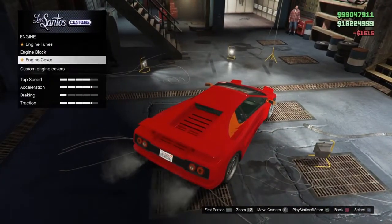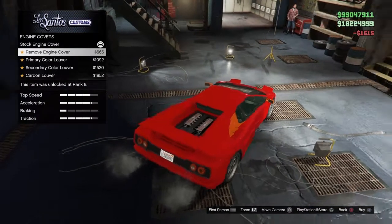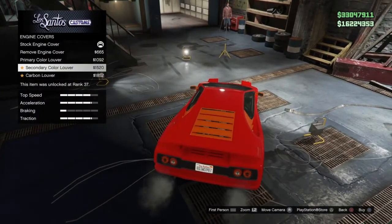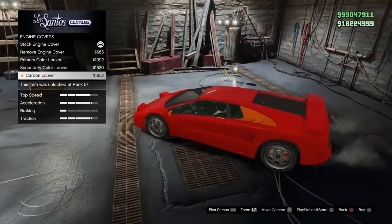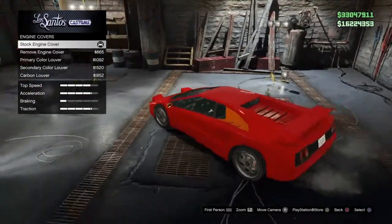Quick shout out to the subscribers — check everyone that's in the description box — and let's jump right in. Basically we have a bunch of cool customizations for this vehicle, including those engine covers at the back.